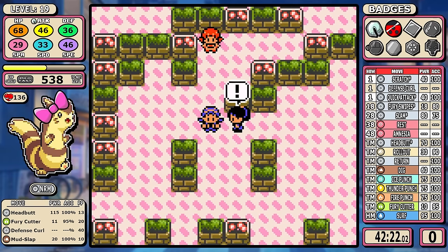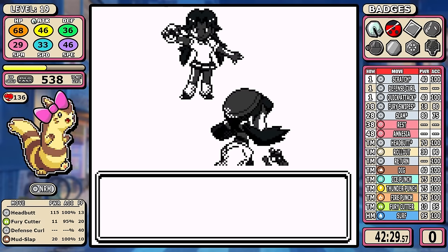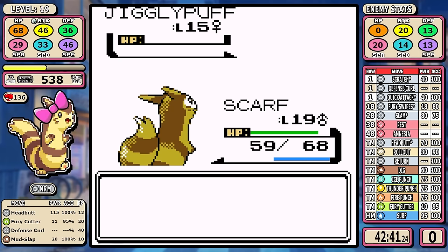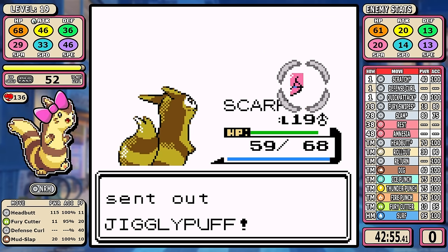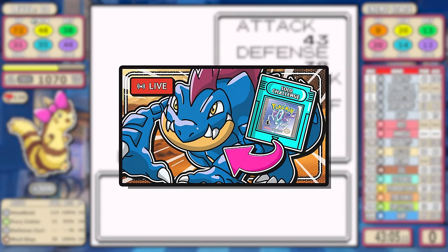I'm going to fight Lass Bridget — she has three Jigglypuffs, and if you can one-shot them like Furret can here, it's a very lucrative battle. This is the third optional battle of the run. It's worth noting that the current top run I've done is for Feraligatr, and it only did two optional battles for the entire game.